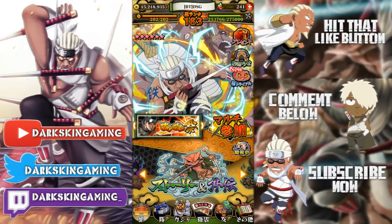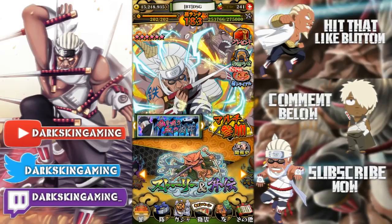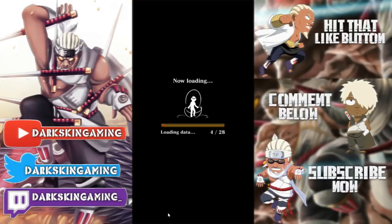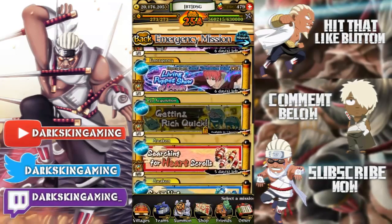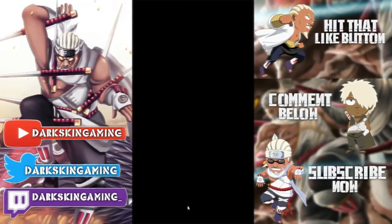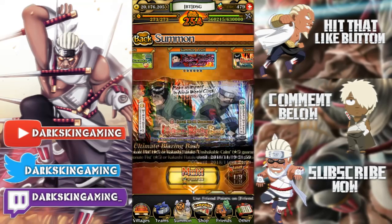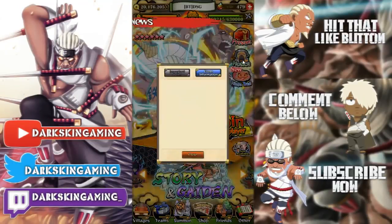There's also a skill campaign obviously. Now on global — there's nothing really new but we'll cover it quickly. There's the Obito banner still out, which I don't really care about at all, and blazing bash is still out. That's pretty much it for global.